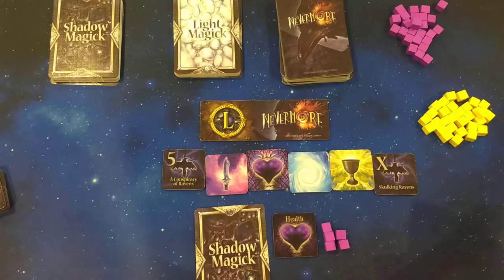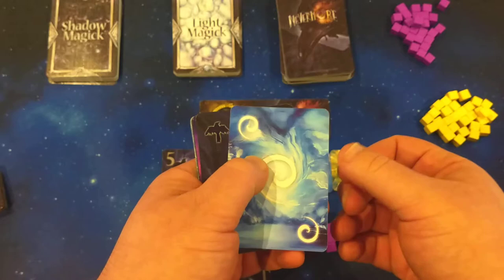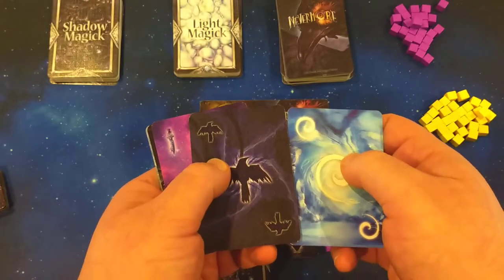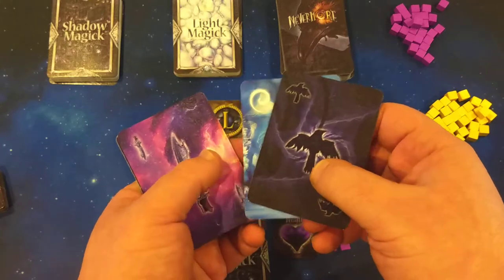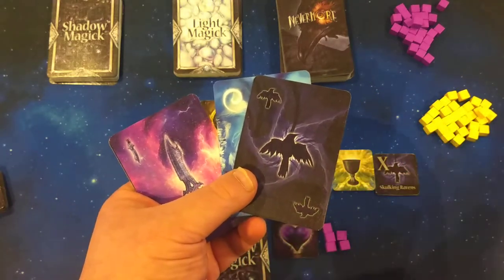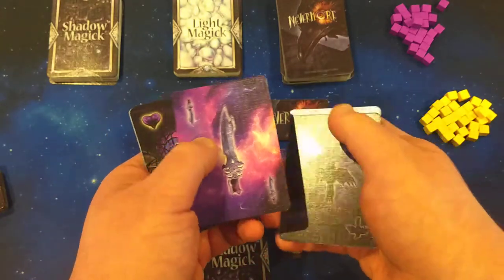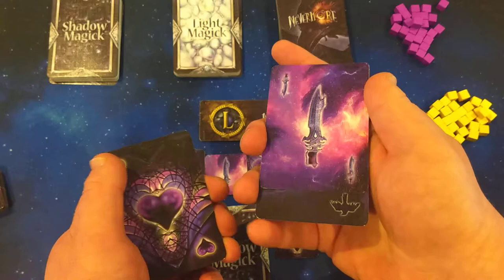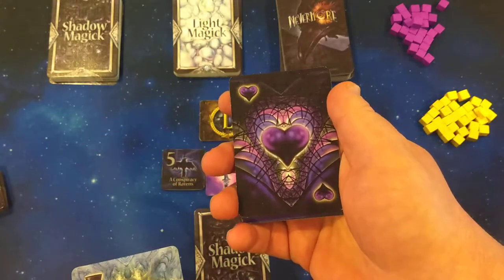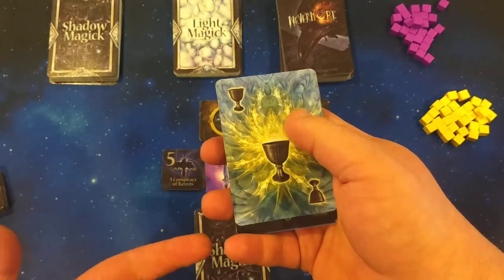In Nevermore, you have five suits. You have Radiance, which is how you draw light magic cards. Ravens, which mess with your hand but also draw you shadow magic cards — and if you ever get five ravens in your hand, it does something really powerful, which I'll explain in a second. Attack, which is pretty straightforward — you deal damage based off of it. Healing. And Grails, which are victory points.